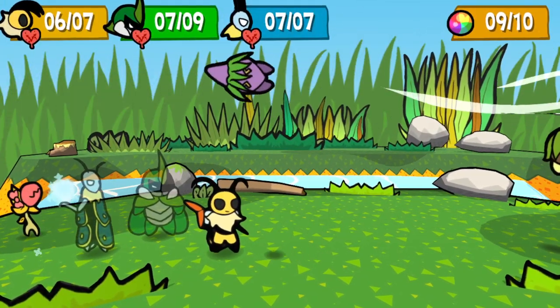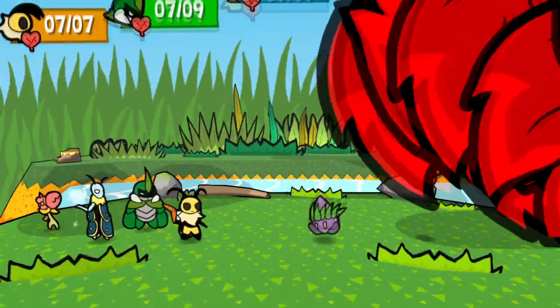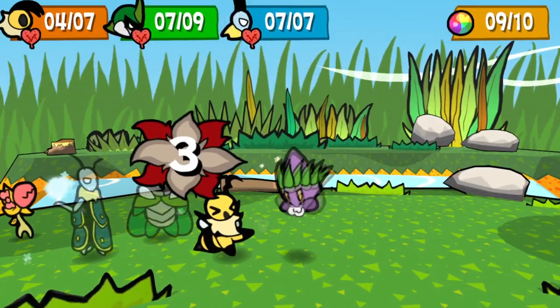After your party attacks or you suffer a first strike in battle, the enemy gets to attack you. With hard road off, only the frontmost enemy gets a free hit. On hard road, however, everyone on the enemy side gets to attack you for free.